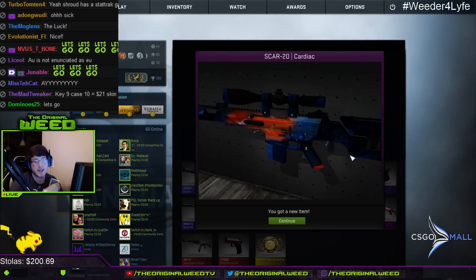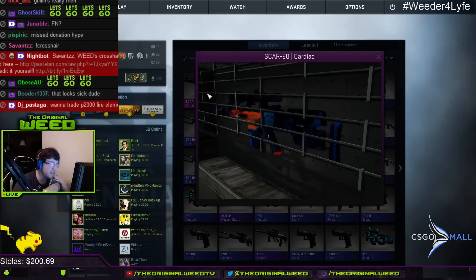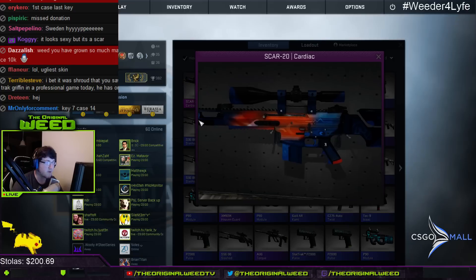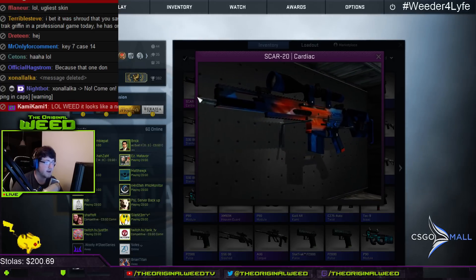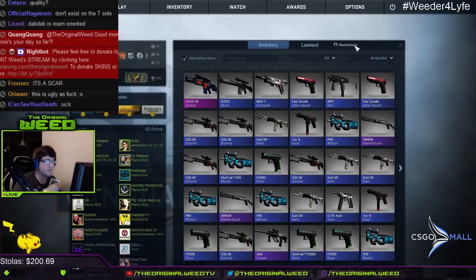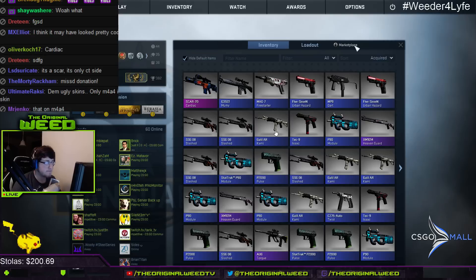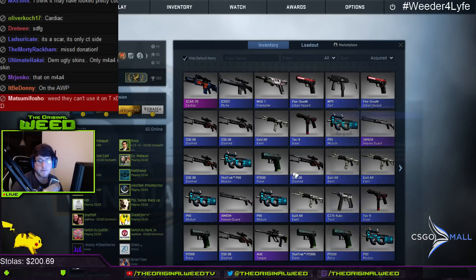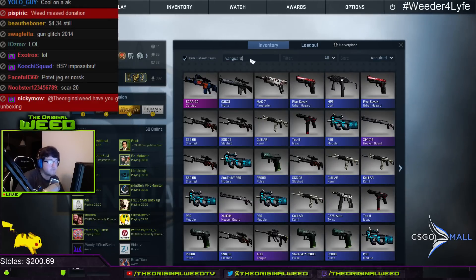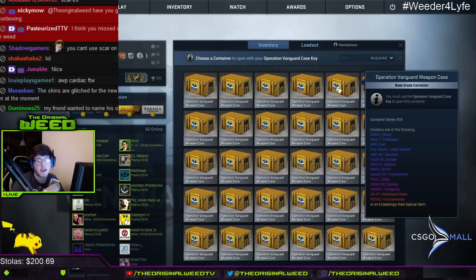This Cardiac looks cool though — this is something I would give away to you guys. I'll give it away right after this. It's battle scarred — wait, what? Look at the barrel — the barrel is the only thing that would make this battle scarred. That's crazy. Let me see how much this is worth. The Cardiac — five bucks, four dollars and fifty cents — not bad at all.